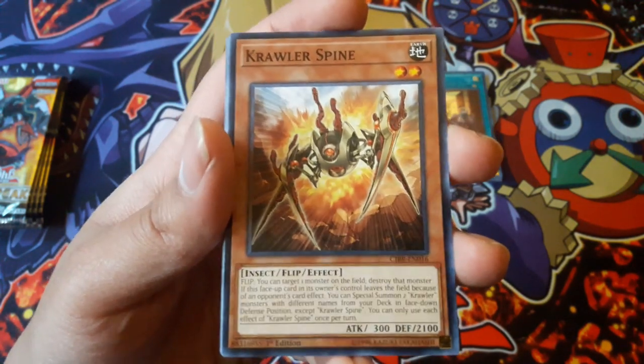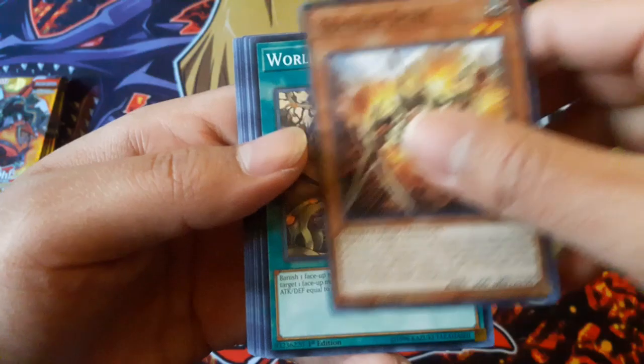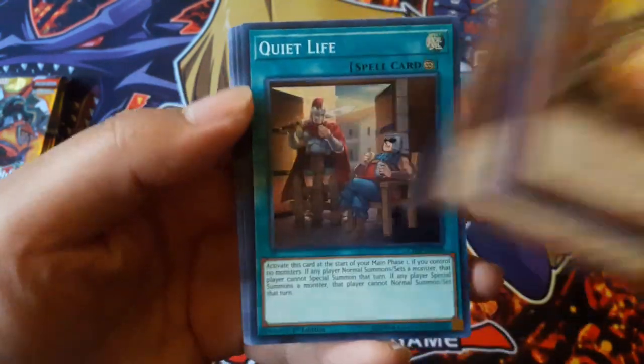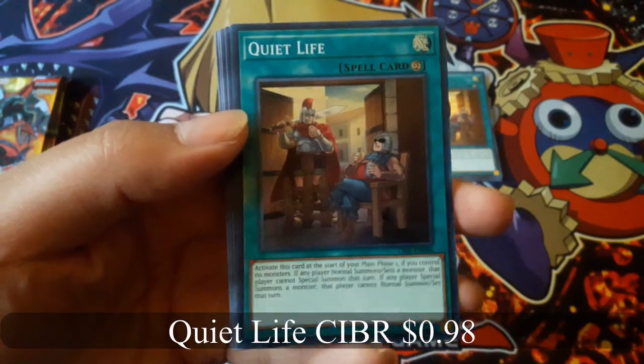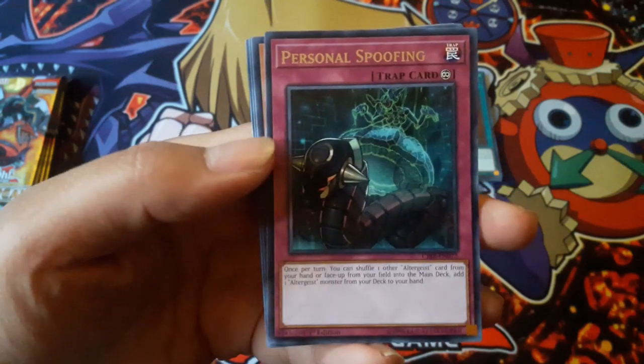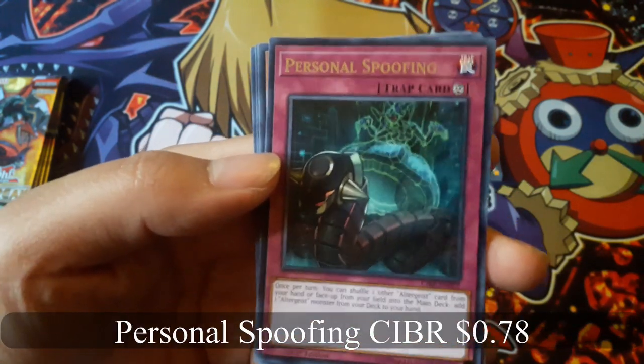Crawler Spine. Quiet Life for a super rare, and Personal Spoofing for a rare.